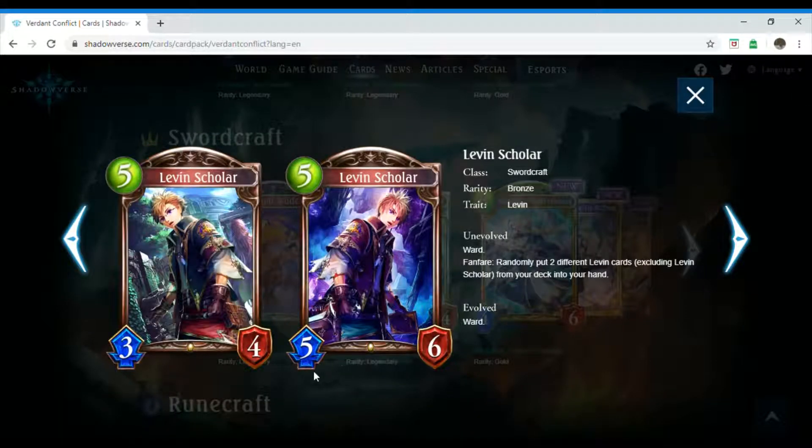We have Leaven Scholar, which is a five-costing Swordcraft follower. Its rarity is bronze and it has the trait Leaven. So we have another Leaven card. Unevolved, it has Ward and Fanfare: randomly put two different Leaven cards, excluding Leaven Scholar, from your deck into your hand. It's pretty good, pretty straightforward. I like the design.